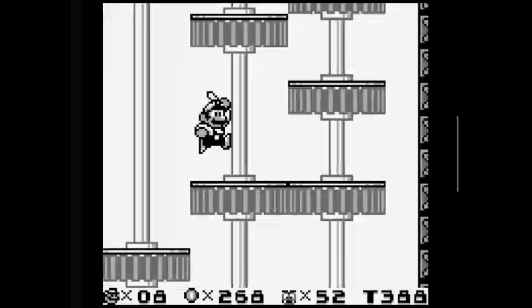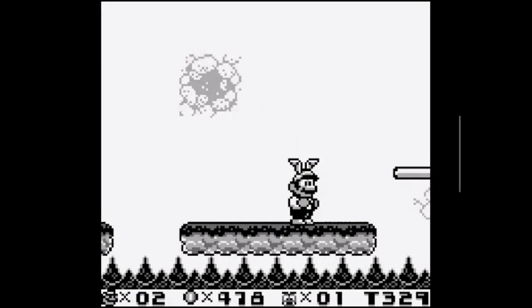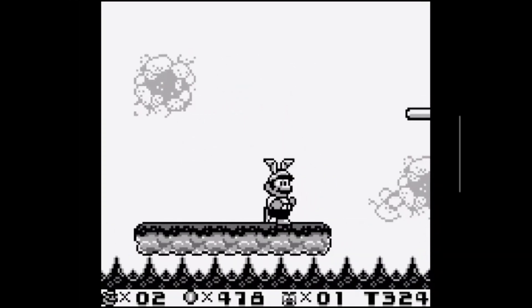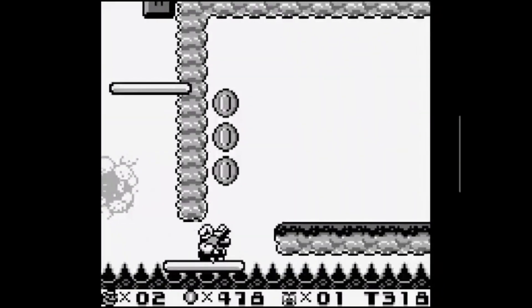A power-up unique to Six Golden Coins until recently is Bunny Mario. This power-up is activated by eating the magic carrot, and it allows Mario to jump higher and then slow down his descent.